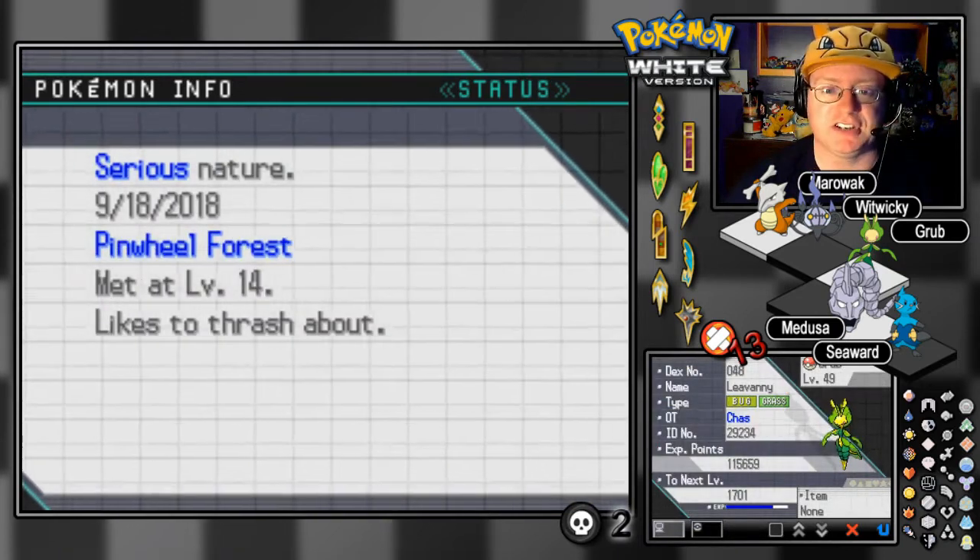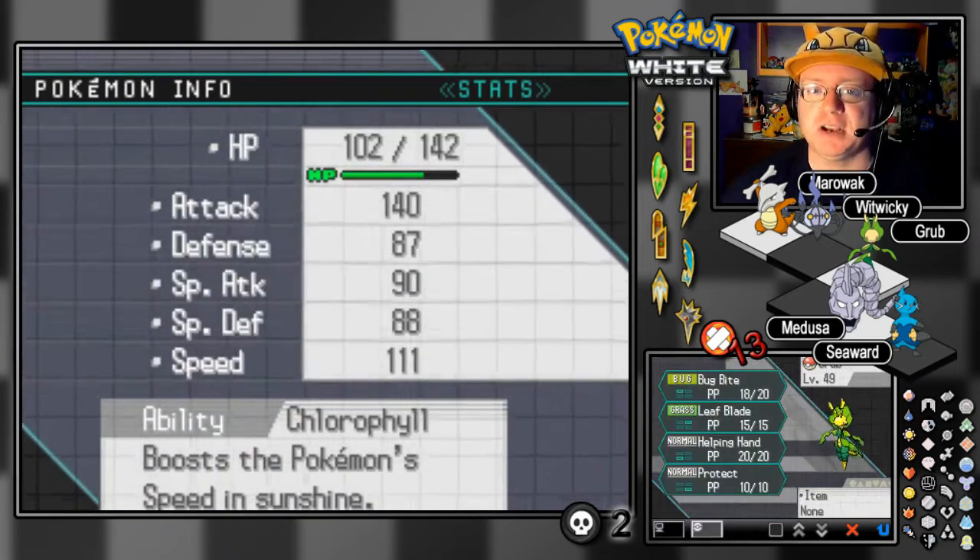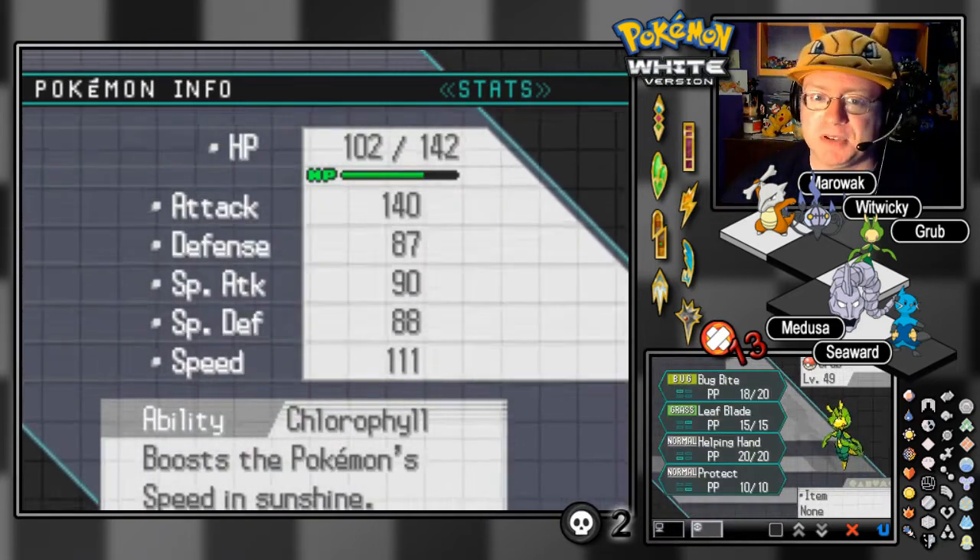Next up is our other serious-natured Pokemon, Grub the Levani at level 49. He has the ability Chlorophyll, and we've got Bug Bite, Leaf Blade, Helping Hand, and Protect.